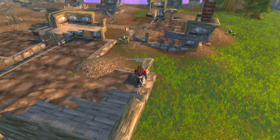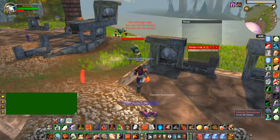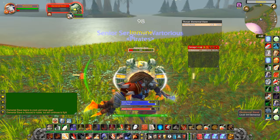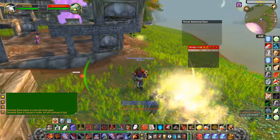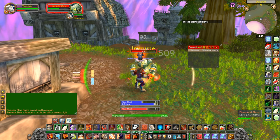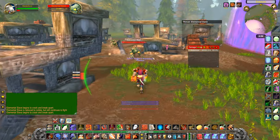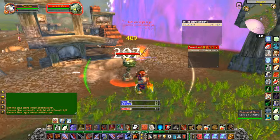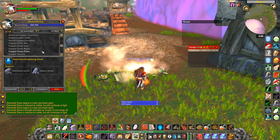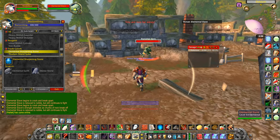Welcome back. I thought we could just run around and I could show you my method for killing these guys effectively. I prefer dual wielding here because it seems a lot faster on low-level mobs, and auto-loot is on. Apart from being useful for greater nature protection potions, elemental earths are also very useful for elemental sharpening stones, which I can actually sometimes manufacture and sell.